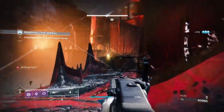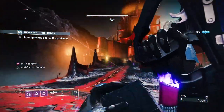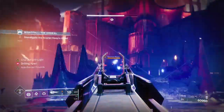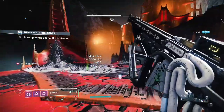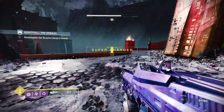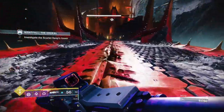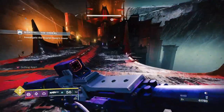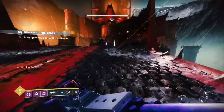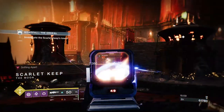I was trying to take down the wizard and I finally did. After picking up some ammo with a mini time skip, now there's going to be a shrieker, a couple of acolytes, and a very annoying barrier champion that likes to shoot from far away, especially at the bridge, which can be super annoying.